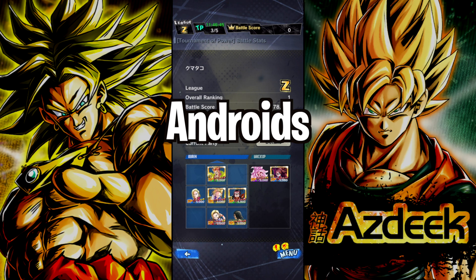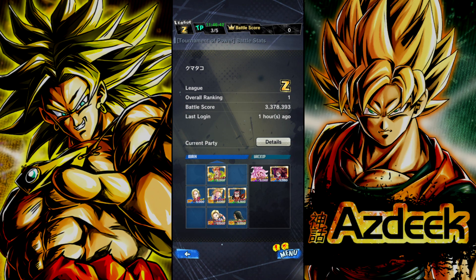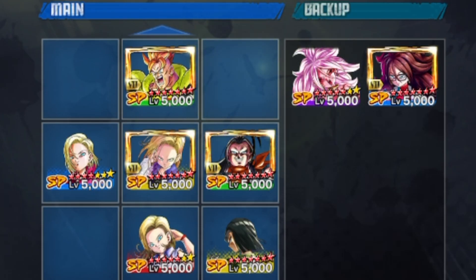The first team obviously has to be Androids — this is the team I'm personally going to be running. It's very easy to look at these teams and explain the general strategy. Android 18 heals the team in the diagonals. In the number one player's setup, the red 18 heals the blue 18 and the Super 17 Zenkai. Android 16 can perform a cover rescue no matter what HP is, and he covers the diagonals behind him — covering either the blue 18 or Super 17.